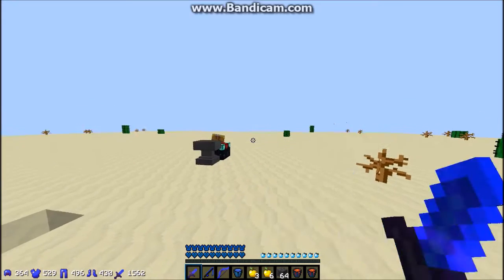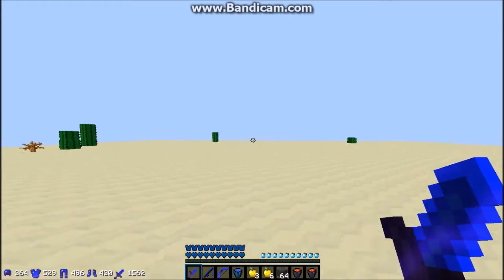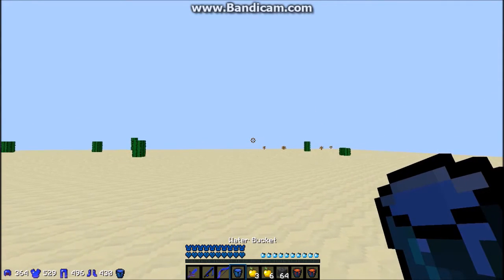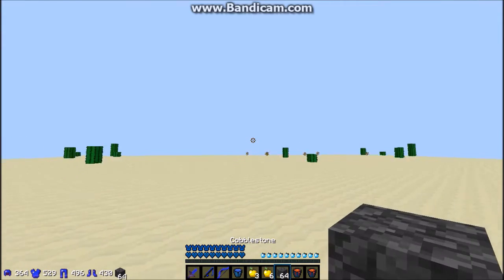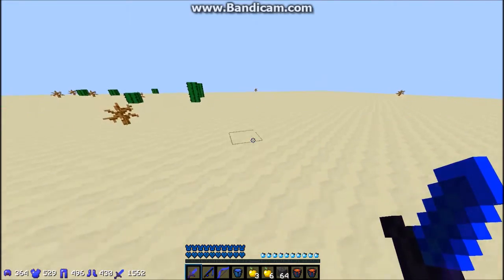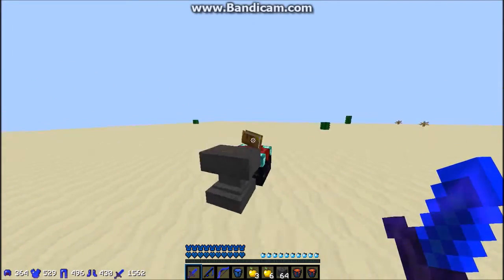So here are the basic settings. We've got sword in slot one, rod in slot two, bow in slot three, water bucket in slot four, scaffolds in slots five and six, and then we've got blocks and lava. I have sword first because that's just my main weapon.